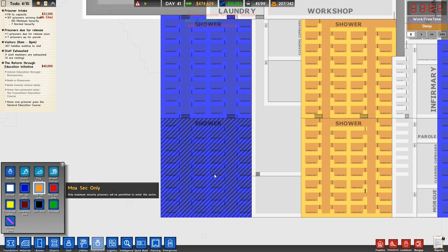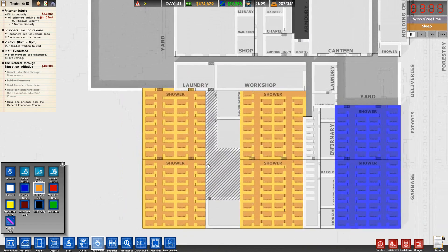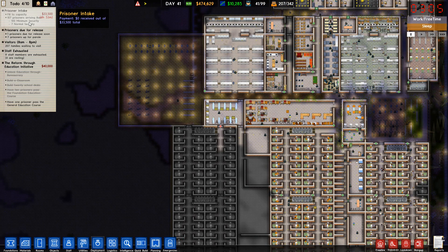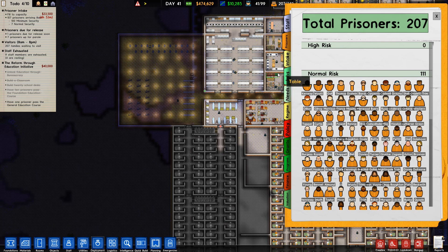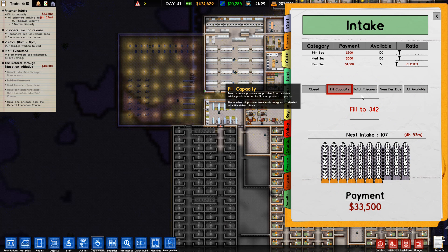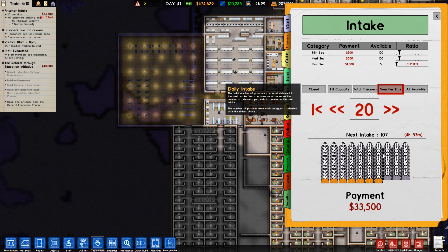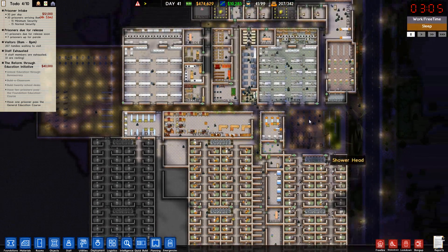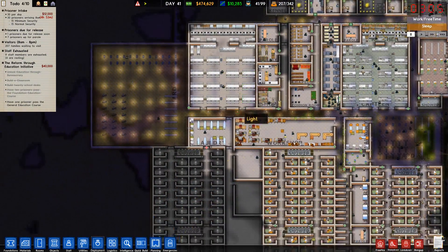Do we go ahead and bring in medium sec? Yeah, I guess we do — that's where we want them. I do not want to intake 107 prisoners tomorrow, so let's go to our intake. We need 7 normal security prisoners. We want 30 — actually, we're going to go halfsies. Our minimum security guys can go hang out in the holding cell because we'll parole them out really quickly.